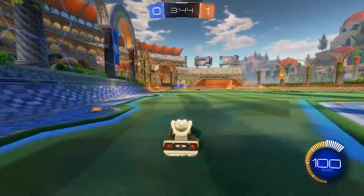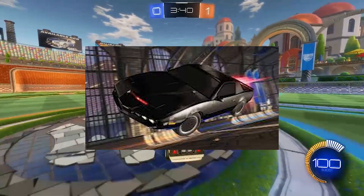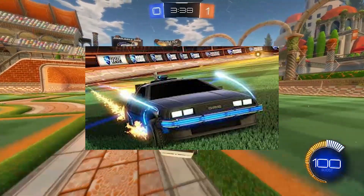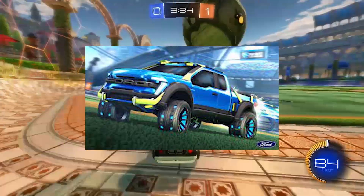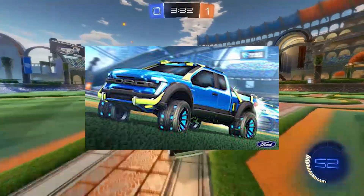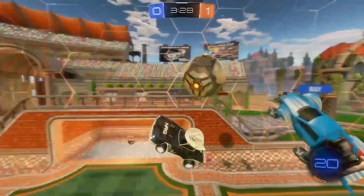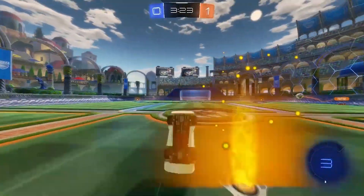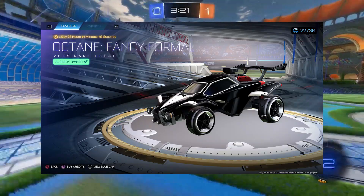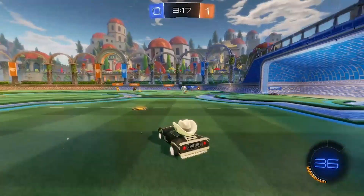Some of the ones returning are the Jurassic Park DLC, the Knight Rider, and the Back to the Future DeLorean. To start off the month, players will be able to purchase the Ford F-150, which will be available until the 7th of July. After that has been removed from the shop, players will then be able to purchase the Summer Formal Bundle, which will consist of the fancy formal decal, the little white top hat, and a couple more items.